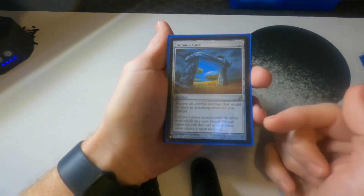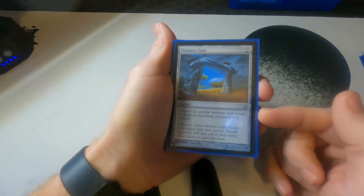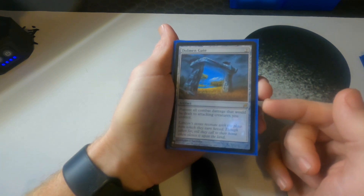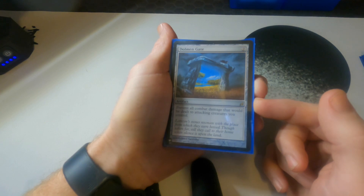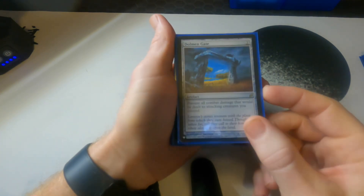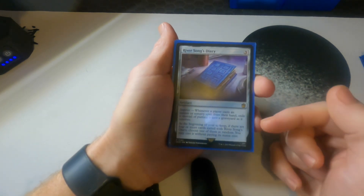Dolmen Gate: prevent all combat damage that would be dealt to attacking creatures you control. I went back and forth on whether this would be in the deck, but as much combat as I'm doing with Frodo, it has to be here. It essentially stops him from dying every time he attacks — it gives him indestructibility essentially.